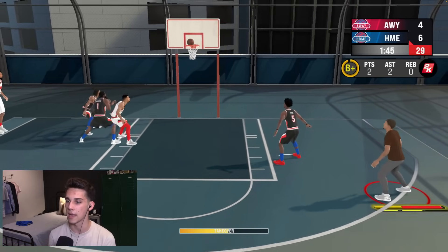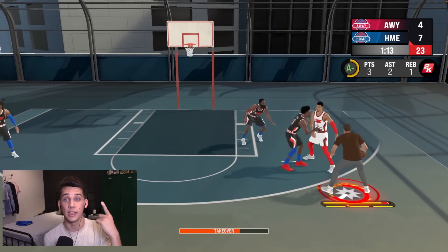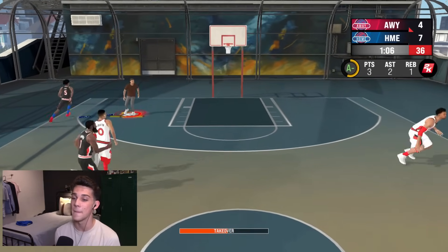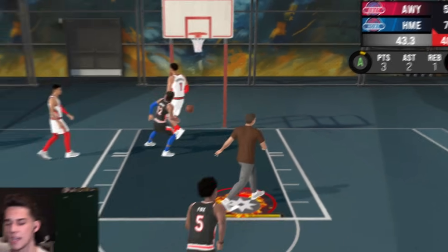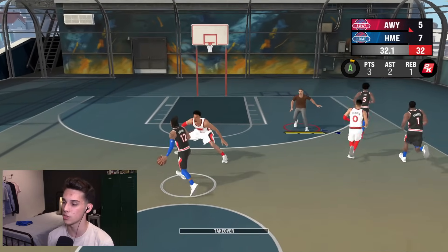Speaking of post fades, we actually have a bunch of new animations in the game this year — new animations in jump shots, free throws, post fades, hop shots, and dunks, which is absolutely amazing. You can also change the meter. I have the comment meter on, but unfortunately you cannot do no-meter shooting — I know people wanted more settings on shooting, but we don't have that.